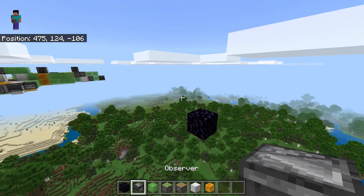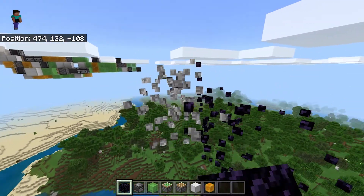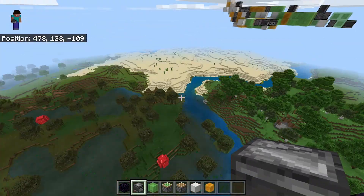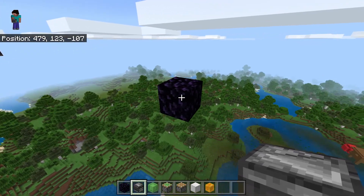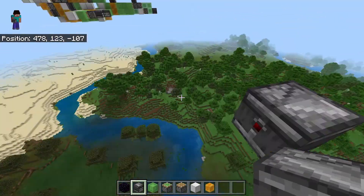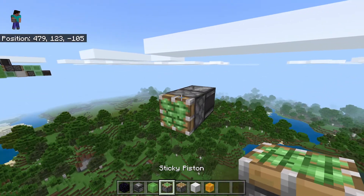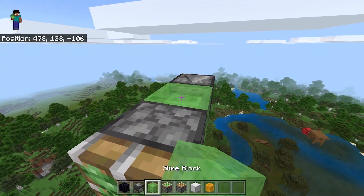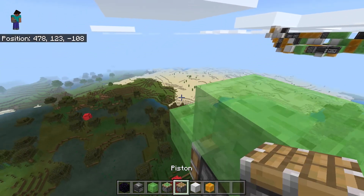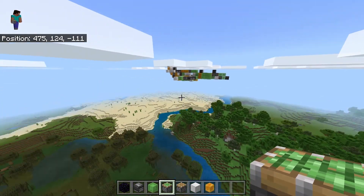First, put an obsidian block in the sky. I feel like that's still not far enough from the airplane. Go decently high in the sky so you don't crash into any mountains. Then put an observer facing the way you're NOT going — make sure the red light is facing the direction of travel — and then put a sticky piston. I'm using the finished airplane as a reference here because, honestly, there's no way I remember how to build that whole thing from memory.